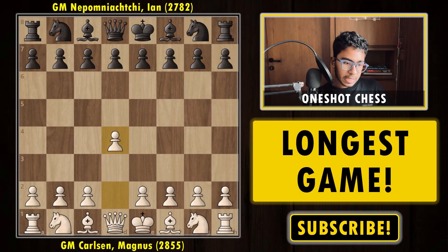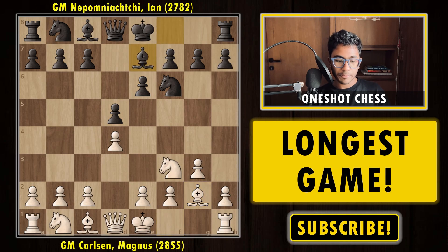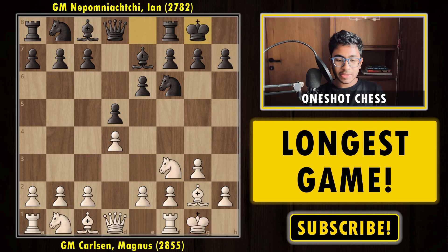Magnus is playing with the white pieces and Nepo is playing with the black pieces. Magnus starts out the game with 1.d4, Nepo plays Nf6, then Nf3, d5, g3, e6, Bg2, Be7. This setup is considered one of the safest setups in this position, also known as the Fianchetto Bishop, and both sides castle short.